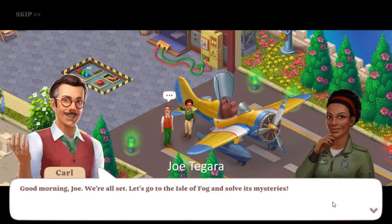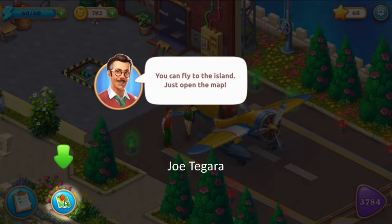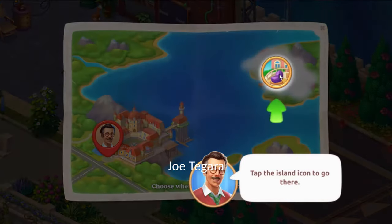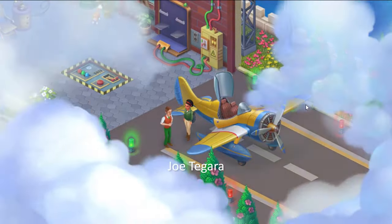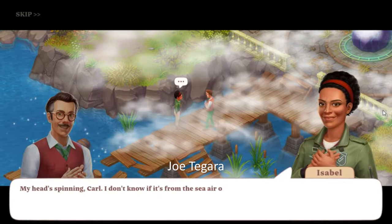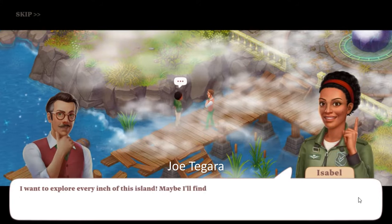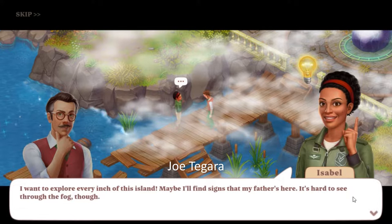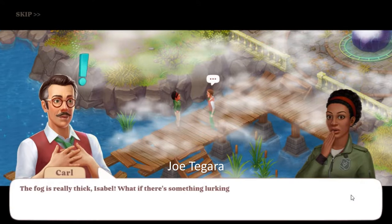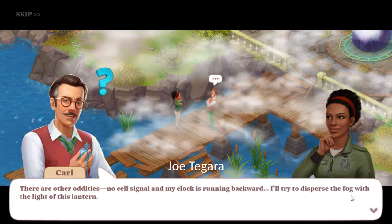Good morning Joe, we're all set — let's go to the Isle of Fog and solve its mysteries. My head's spinning Carl, I don't know if it's from the sea air or because my dream finally came true. We're on the Isle of Fog! I want to explore every inch of the island, maybe I'll find signs that my father's here. It's hard to see through the fog though — it's really thick. What if there's something lurking in it? We should still stick together. There are other oddities: no cell signal and my clock is running backward. I'll try to disperse the fog with the light of this lantern.